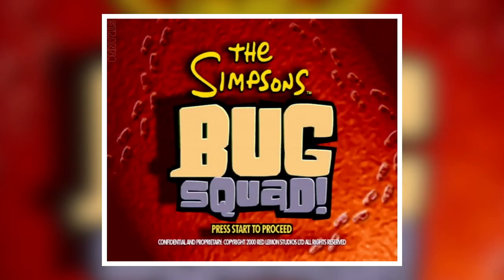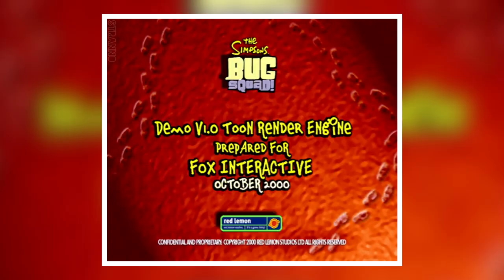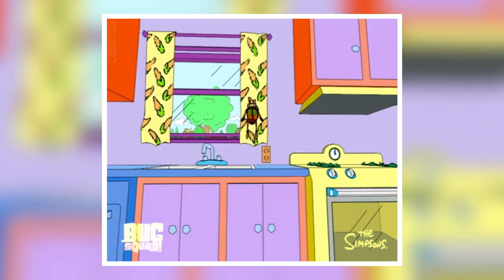Hey, what's going on guys? Mike from the Retrolectors, and today we got some amazing news that was released. A user named Sariq had a Dreamcast dev kit and he released its files and contents on the Dreamcast talk forum. In these files, he found a tech demo of Bug Squad, a leaked Simpsons game under development by Red Lemon Studios and Fox Interactive.